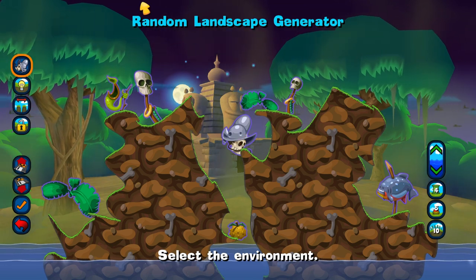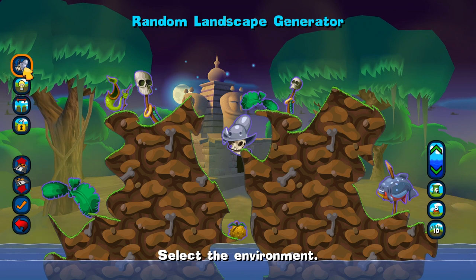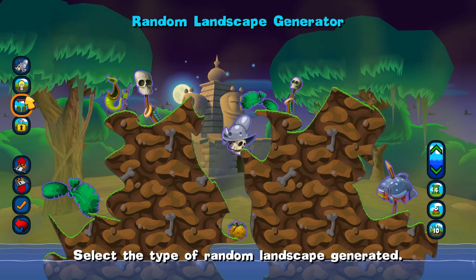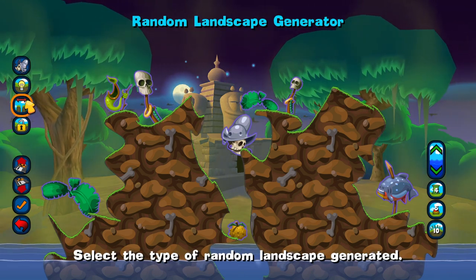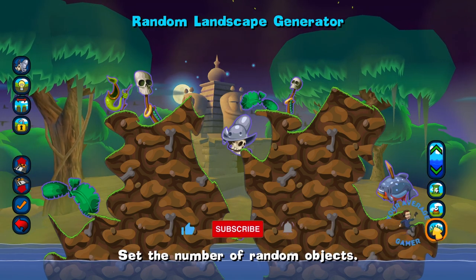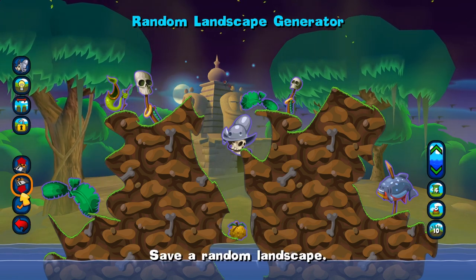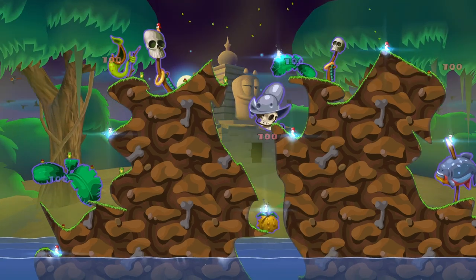Hello. Okay, looks like we have to select environment, generate random landscape, type of random landscape generated, landscape plot from the shop. I didn't know I had to create the map — I'll just say use as it is.